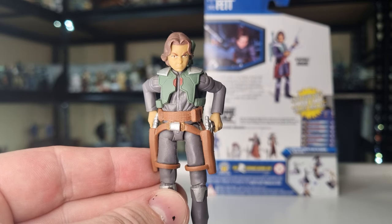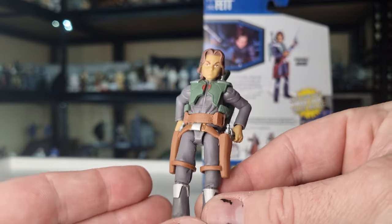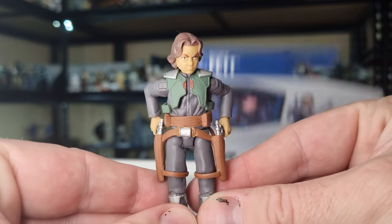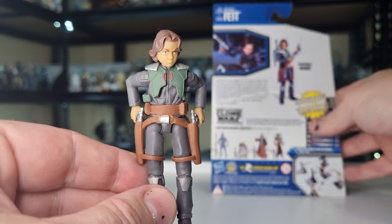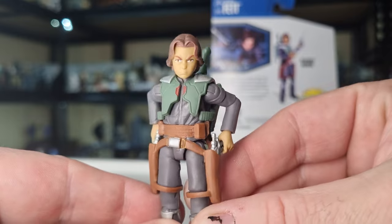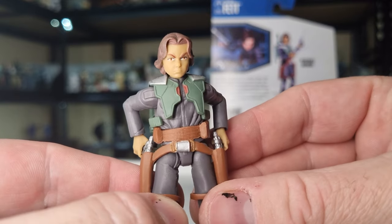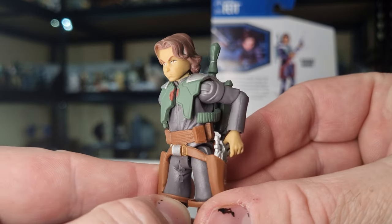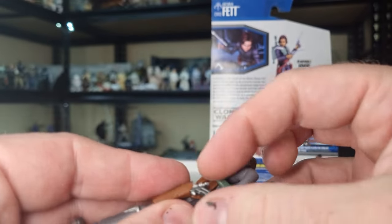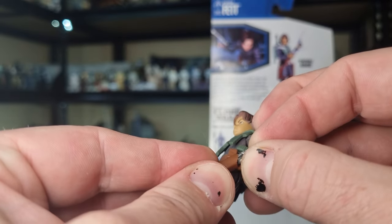So here he is — just focusing on the light a little bit more. I do have him armoured up; I tend to display him with the armour, I just think it looks cool. The animated likeness is quite good. Accessory-wise, he comes with his father's X-Blasters, which fit in the holsters really nice and snugly.